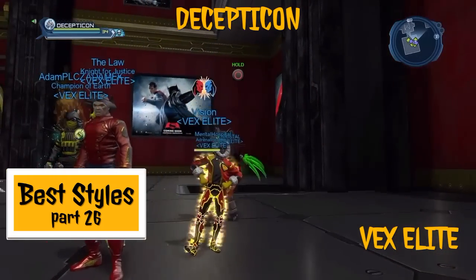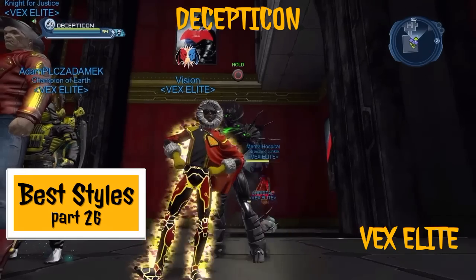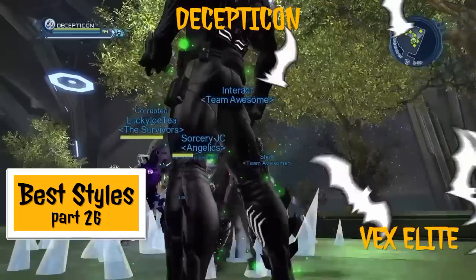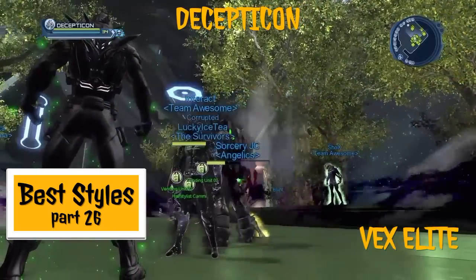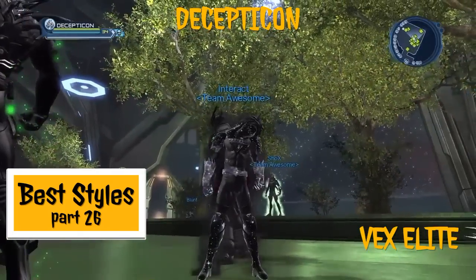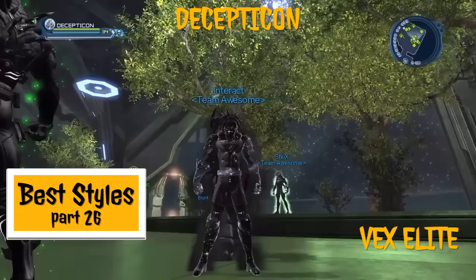If you stand still — here's Vision from Vex Elite, a little twist on the PvP look. Obviously CC — I'm not going to bang on about it, you all know I hate it. I like the colors from that. Interact from Team Awesome — this is a blinding little style using the new cosmic stuff, it just looks proper beast, I really like that.